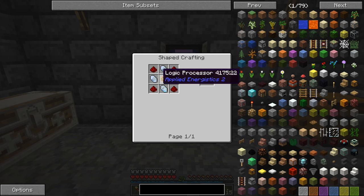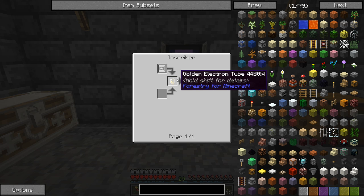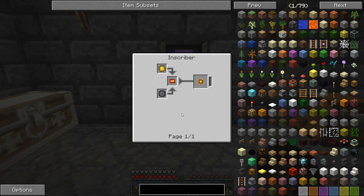That required a couple of diamond processors — the printed engineering circuits, diamond chipsets — these things require the diamond electron tubes. I also made some acceleration cards for the inscriber, because without those it goes super slow. We got the 1K drives made too, which require the 1K storage component from certus quartz, which we have growing right now. Redstone is running low though, we'll have to start growing that again.